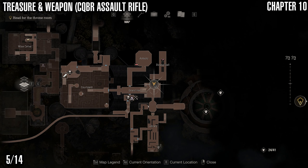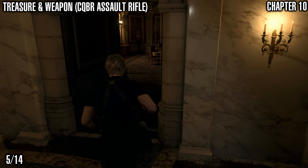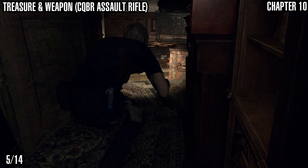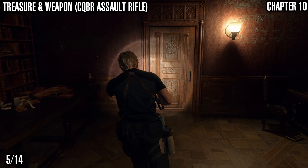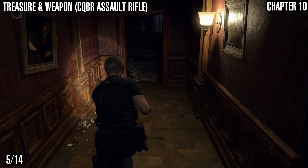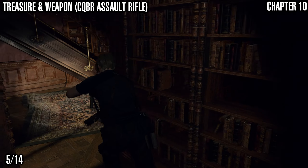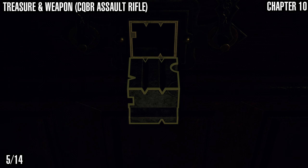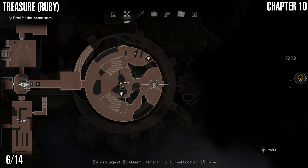Next we've got the CQBR Assault Rifle, starting again at the Grand Hall. This one counts as both a treasure and a weapon, so make sure you get it if you're trying to get all the treasures. Head back along the path we've taken a few times — under here, back through this door, around here, left through the door, keep going. Take a right out of the next door all the way to the end. There may be a couple of Knights around. Come up these stairs and the Cupid device opens it. You can buy this weapon from the Merchant, but get it free right here — it helps with the achievement for acquiring all weapons.